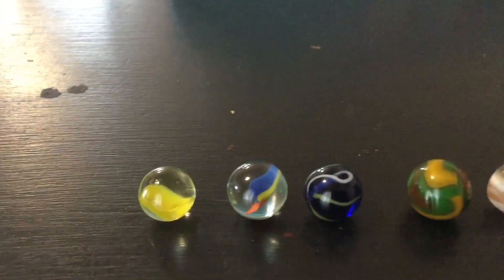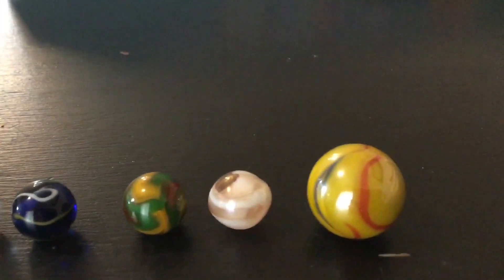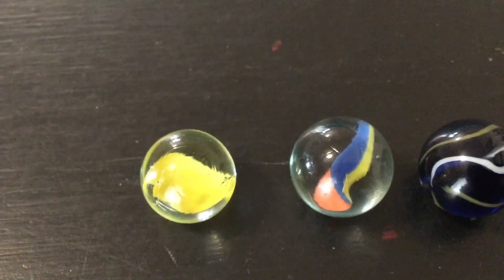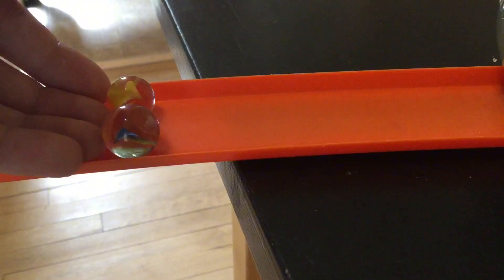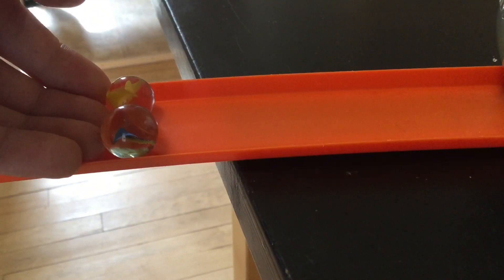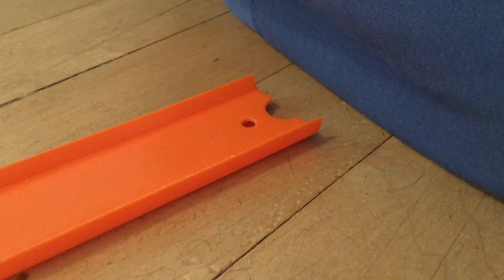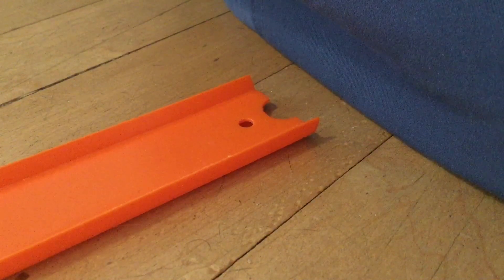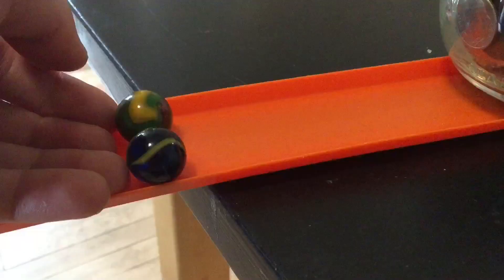Here is our lineup of the second round. These are the winners. First up, we have yellow and primary colors. Three, two, one, and go! I think primary is gonna win. Ooh! Green and yellow wins!